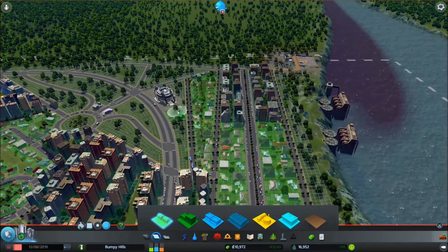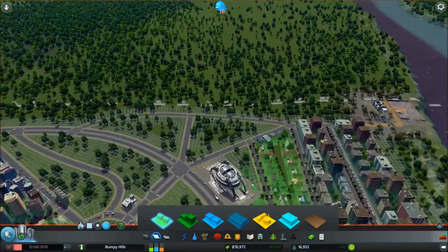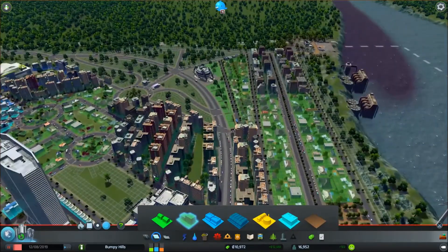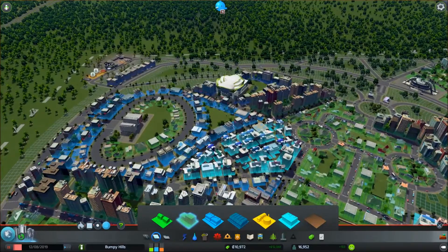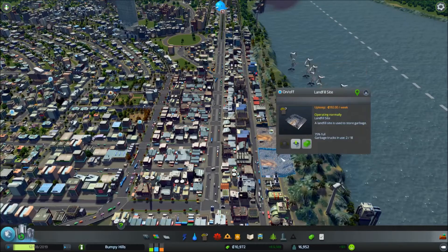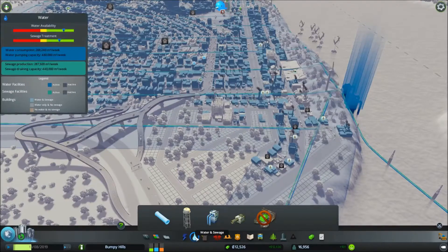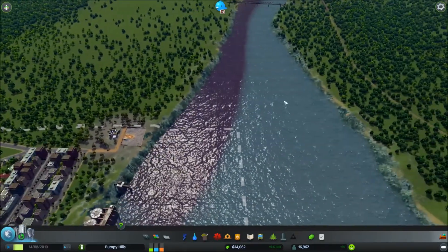I'm going to throw some low-density housing in here, all the way down the field, and throw it up behind the giant sports center as well. Let's take a look at our landfills. This one's a little bit full — we can dump that one. This one's at 8% full. I think we can swap these two: we'll stop dropping off with that one and start dropping off this one. It looks like our garbage problem is handled, and our water solutions are okay as well. It's not super great, not super terrible, but there's a little bit less pollution than there once was. Hopefully the water purification stuff works out.